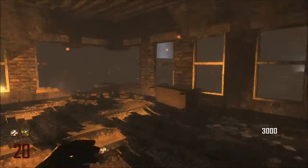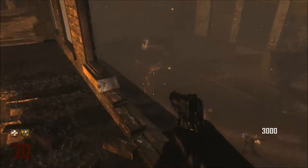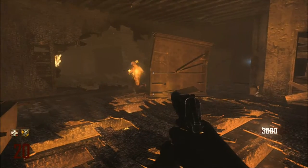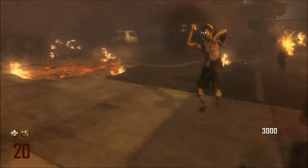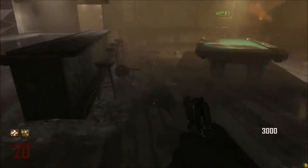Then go to this corner and wait for the zombies to appear here, and just keep doing that back and forth — killing them as you go. Just keep going around there, and hopefully this will help with your zombies. Have fun!